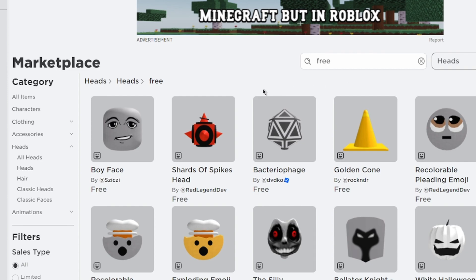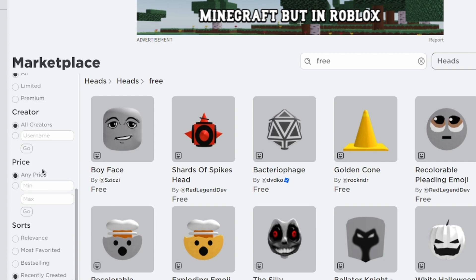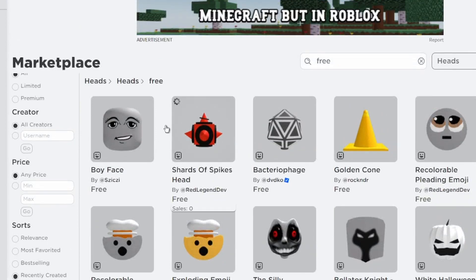There are several items you need to get in Roblox now. All you need to do is go to the marketplace, then go to heads, then scroll down until you see 'recently created.' After that, go ahead and go to the search bar and search 'free' — then you will see a lot of items that you can get.